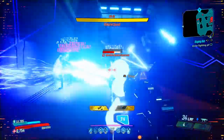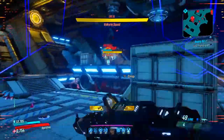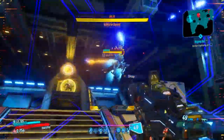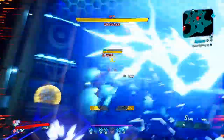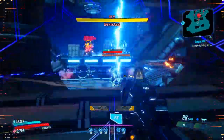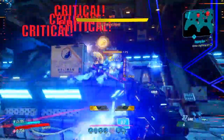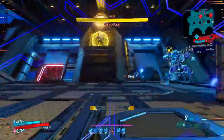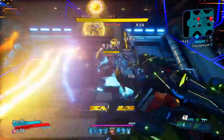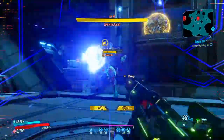You can just shoot an enemy randomly to get all our action skills back. We do want to keep some of these ads alive. That's one of the Valkyrie's strongest attacks and it does nothing to us. Look at how fast the Valkyrie's life goes down when there are ads around. Just raining on them — the ads die so fast, we're doing so much damage.